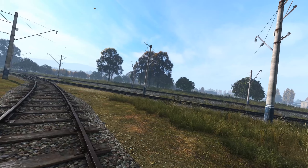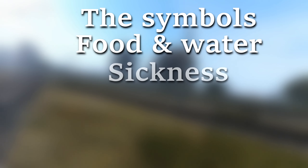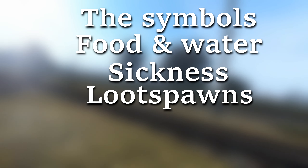In this video we're going to go over five different topics: the symbols, food and water, sickness, loot spawns, and navigation.